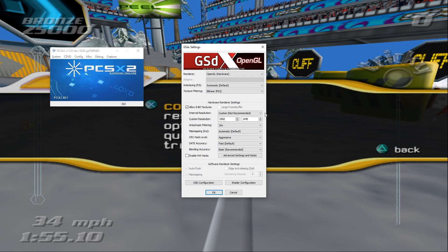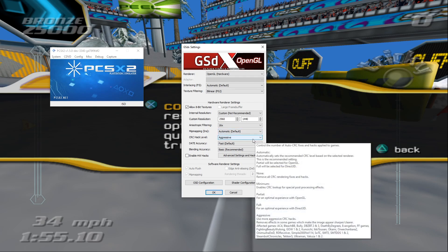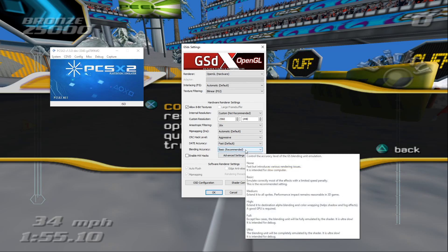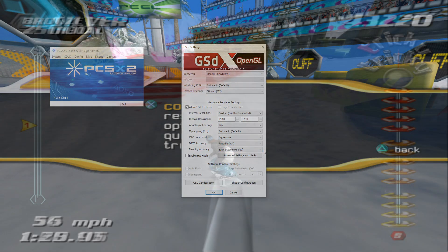I've got a custom internal resolution of 2560 by 1440, anisotropic filtering at 16 times, mip mapping is automatic. CRC hacks I've currently got set to aggressive — that tends to be my default for most games and hasn't caused me any issues with SSX Tricky. Date accuracy set to fast, and blending accuracy you may want to adjust depending on your PC's hardware setup.